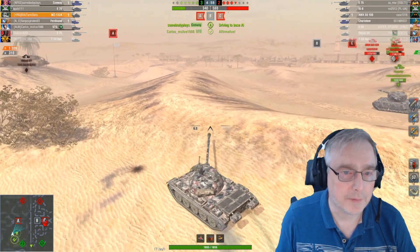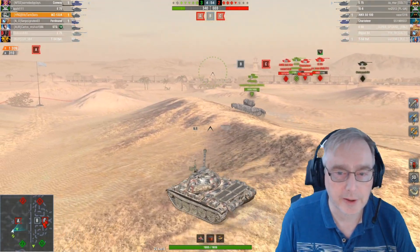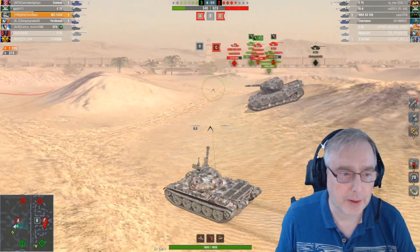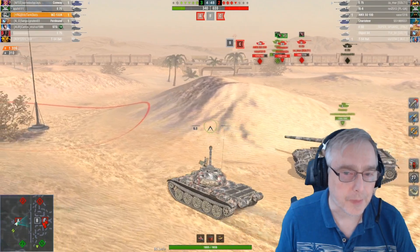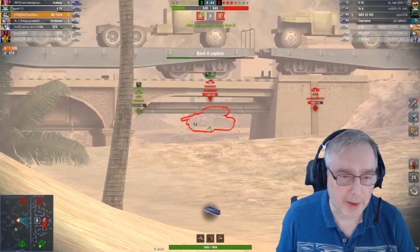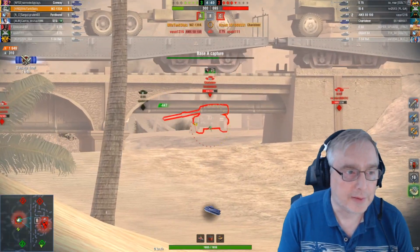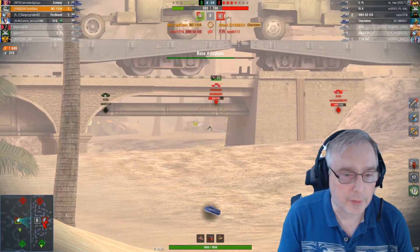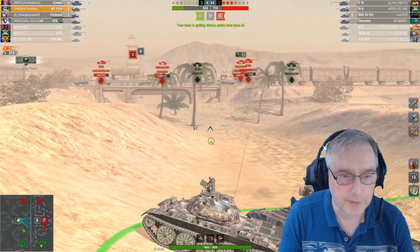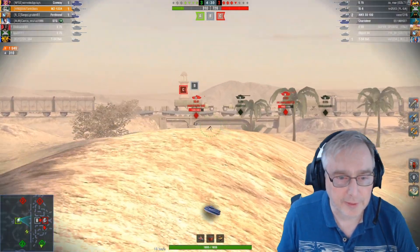We're now looking fairly good. It's 5 vs 4 but they have got a big cap advantage with the ANC caps, so it is pretty difficult really. We need to get hold of this A cap and try and help that E-75 stay alive as long as possible. He's a bit of a new player by the look of it — we've got a noob toon on our side, both knighting clans playing beyond their tiers in an E-75 basically.